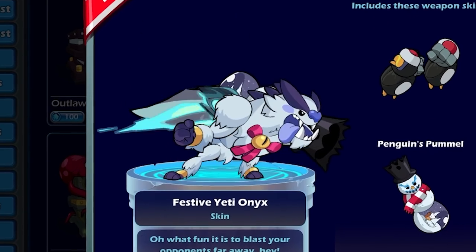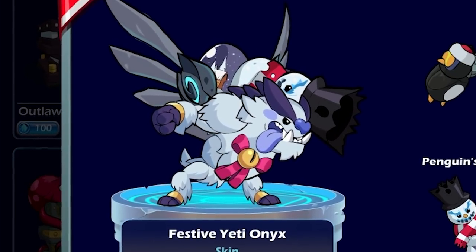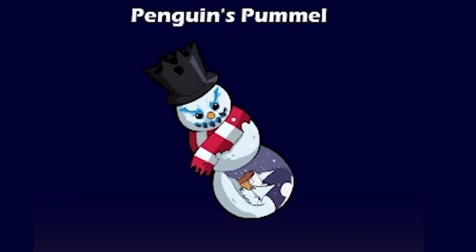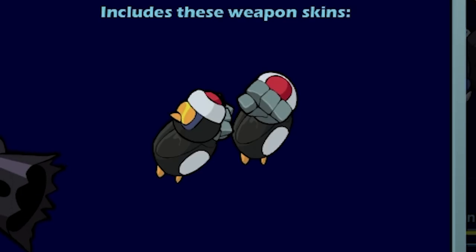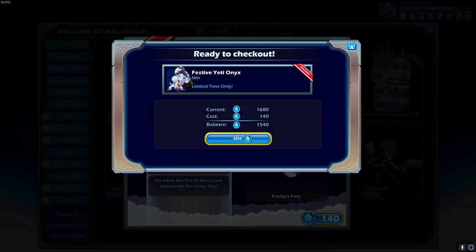And then we got Festive Yeti Onyx. Oh my gosh, they made Onyx look so cute. She's even got a little bow on there with a bell. And look at the cannon — it's a scary snowman who shoots out of his hat. That's crazy. The gauntlets are kind of meh, but wow, that skin is amazing. What fun it is to blast your opponents far away! Alright, let's get it.